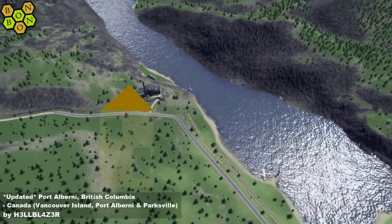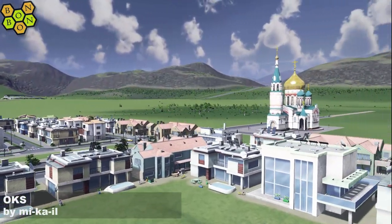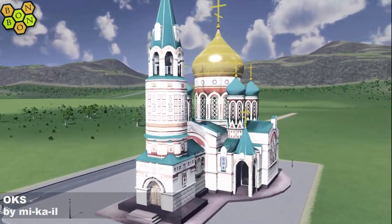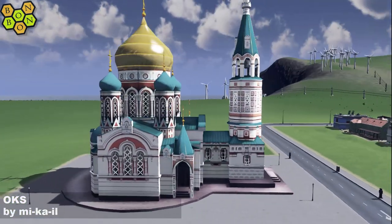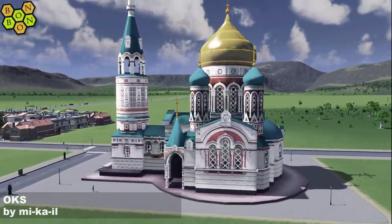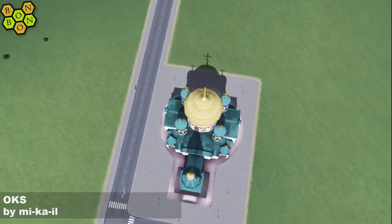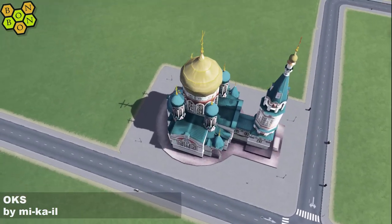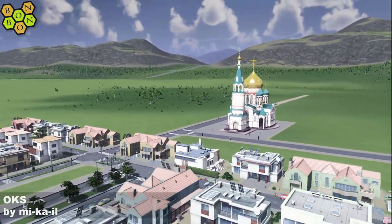Which means it's time for today's asset review. This is OKS by Mikhail. At first I thought this was a mosque, and then I saw all the crosses and thought, what is all this about? Then I did my research and this is Omsk Cathedral, which is a Russian Orthodox church. The Russians know how to build beautiful churches - look at this, this is absolute glory. And actually, if you have a look on the wiki or just a Google image search, this is pretty realistic as well. Excellent work. I love it. OKS by Mikhail, and that is today's very churchy church church asset of the day.